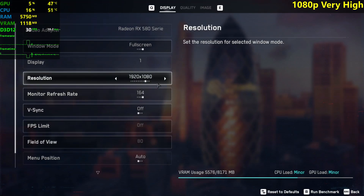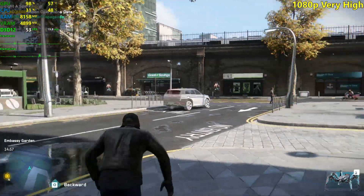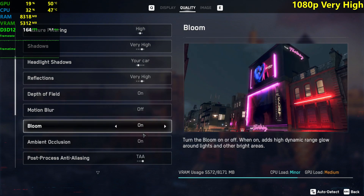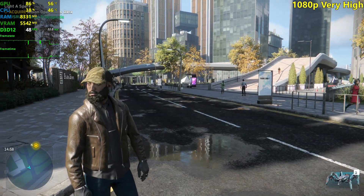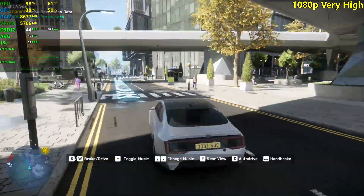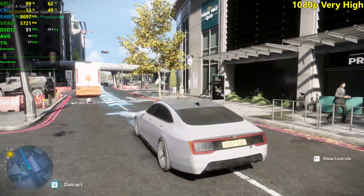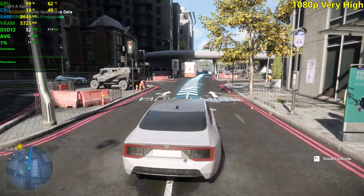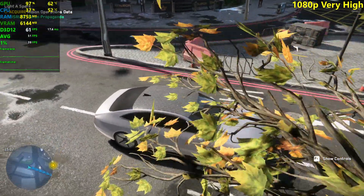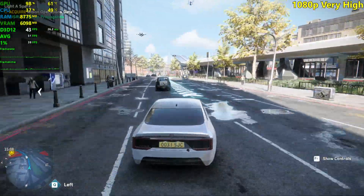We're back at 1080p with the very high settings preset. We're still getting around the same FPS — it's at very high settings, I just changed the motion blur setting. It's a little bit more demanding but the reflections in the cars are way better than any other setting we've seen so far, as well as reflections in puddles. The textures on the ground and leaves are also a little bit better. I'd probably play like this — the visual fidelity is definitely improved coming from high.